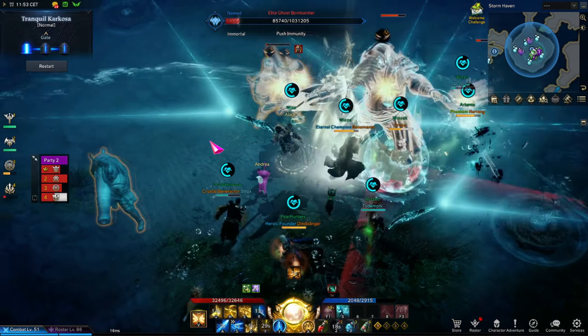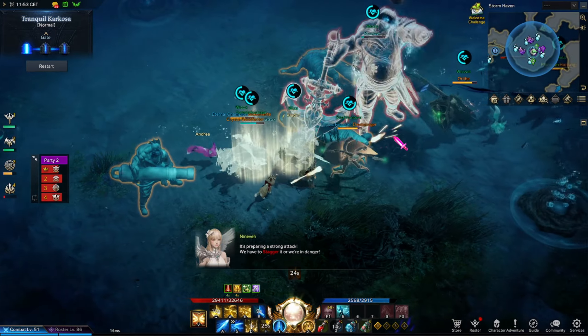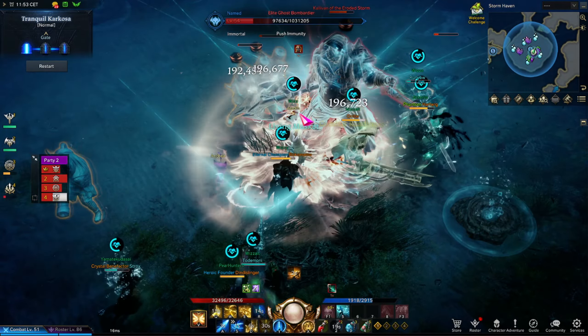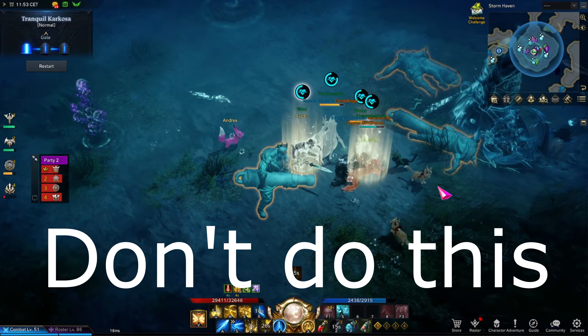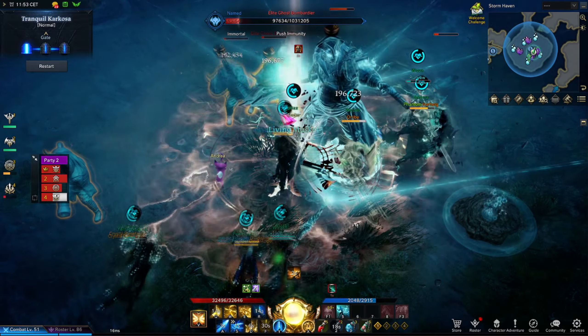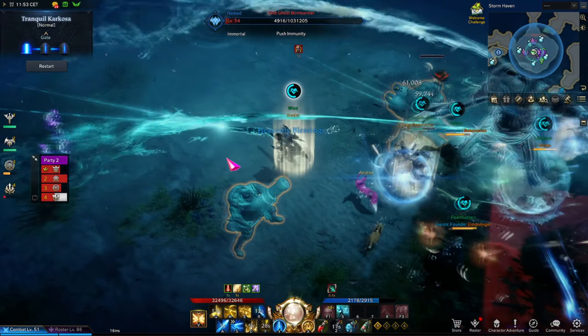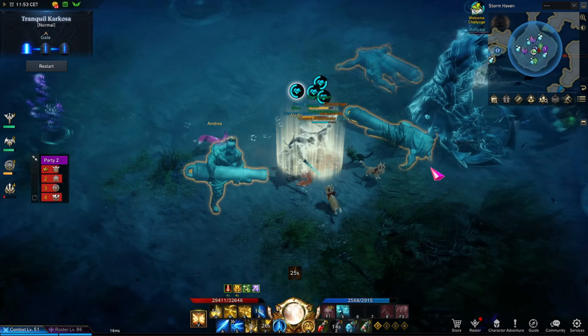There are two more moves to explain. The first is the shotgun move. If you see a shotgun appear in front of your character, do not point it at other characters. Move away, ideally into the corners, because this will knock up your teammates. If you repeatedly knock up other people, they may either drown because they run out of oxygen, or find themselves knocked up in other AoEs.